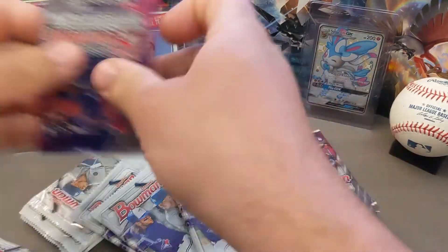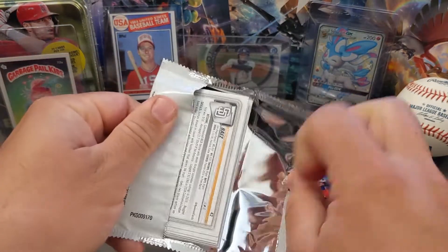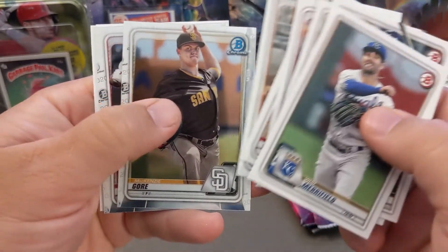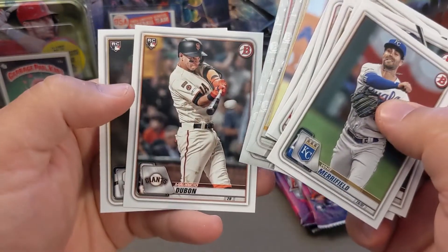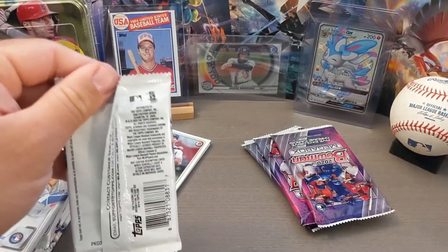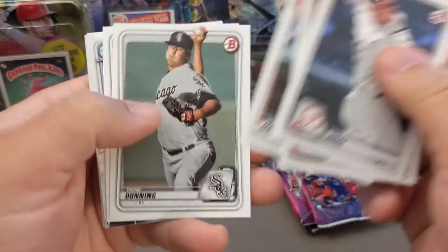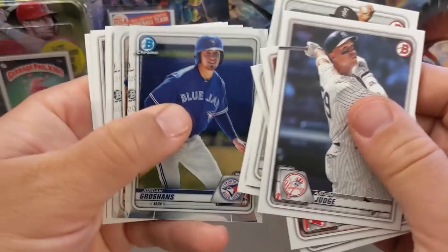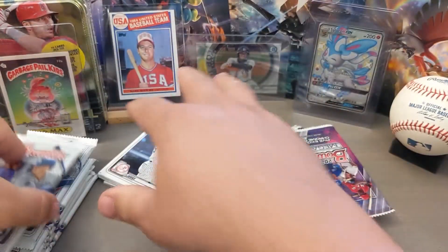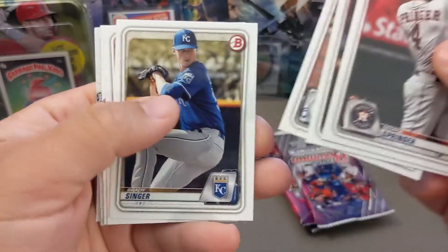So what I understand about the product is you have the two Mojo Refractor Packs plus all these single packs. Let's get through some of these single packs and see what we find. We'll find a mix of just the base cards and we'll be able to pull a couple of the Chrome cards as well. It's unlikely to find any really nice hit cards inside these packs — so unlikely we'll find any autographs or any color cards, meaning numbered cards in these. The hits, if there are any, will be in these Mojo Refractor Packs.